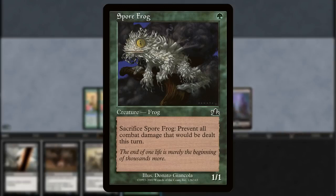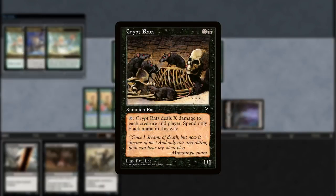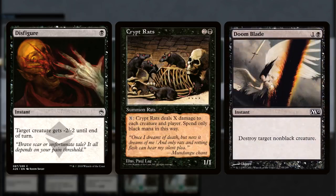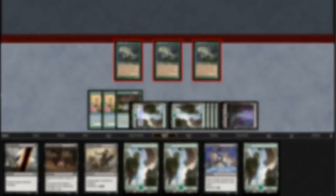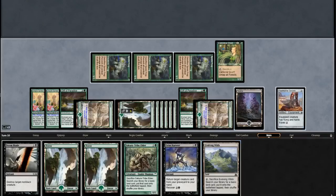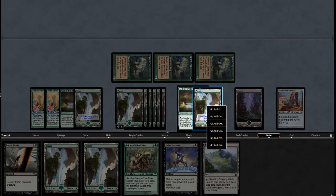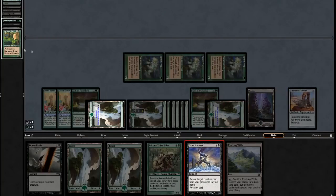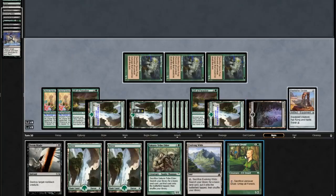Removal is our other way to control the board, and it begins with Crypt Rats, our recurrable Wrath. Disfigure comes down earlier and ensures less ninja hits, while one copy of Doom Blade and two copies of Chainer's Edict serve as even more tutor targets to remove our opponent's threats. Once we've had enough turns of locking down the board, we should be able to loop creatures with Grim Harvest until we find our combo pieces and win. We can also use the evasion on Swiftfoot Boots to peck in lethal in the sky if our opponent is getting constantly fog-frogged on the ground.